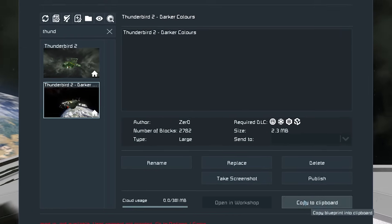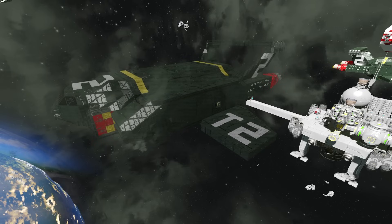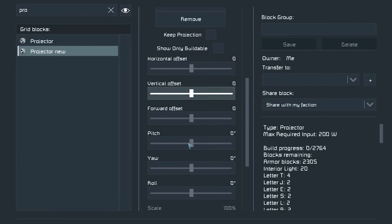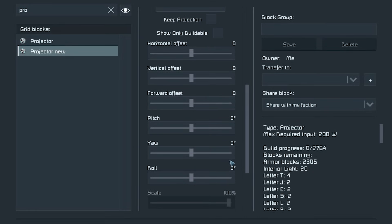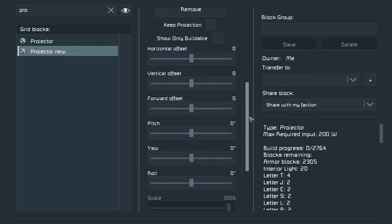With the projector on, you now have a projection of Thunderbird 2. Depending on how the ship comes out of the projection you might need to reorientate it. To do this, go to your terminal and use the sliders. I won't lie — considering the way this terminal system works, it is very difficult to use from there, so I'd recommend getting a mod if you can. You can add increase/decrease offset and rotation controls to your toolbar to make it easier, so you can close the menu and just press a toolbar key to adjust.